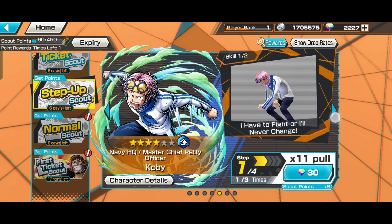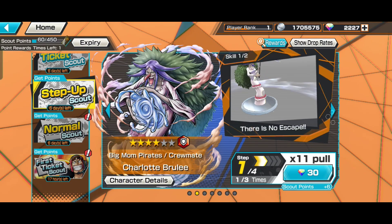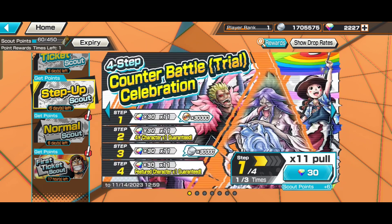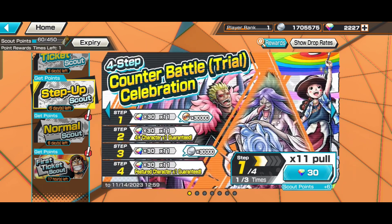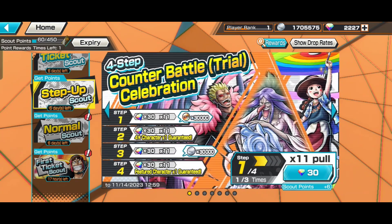Let's analyze the banner. You need 120 gems to do one rotation, but you can do three rotations. There's a four-star character guaranteed at the second step and a featured unit guaranteed at the first step. The featured units aren't very interesting, but at least the price is cheap. Let's see what happens if you summon.